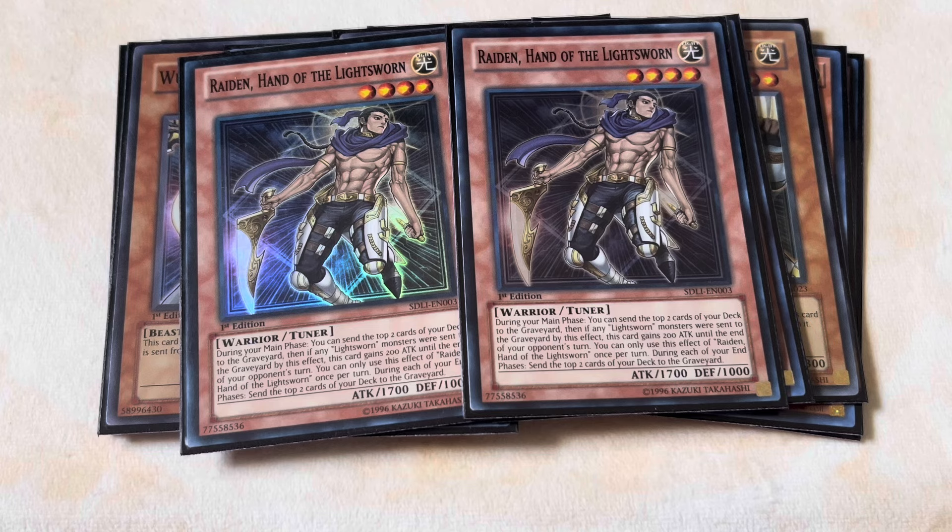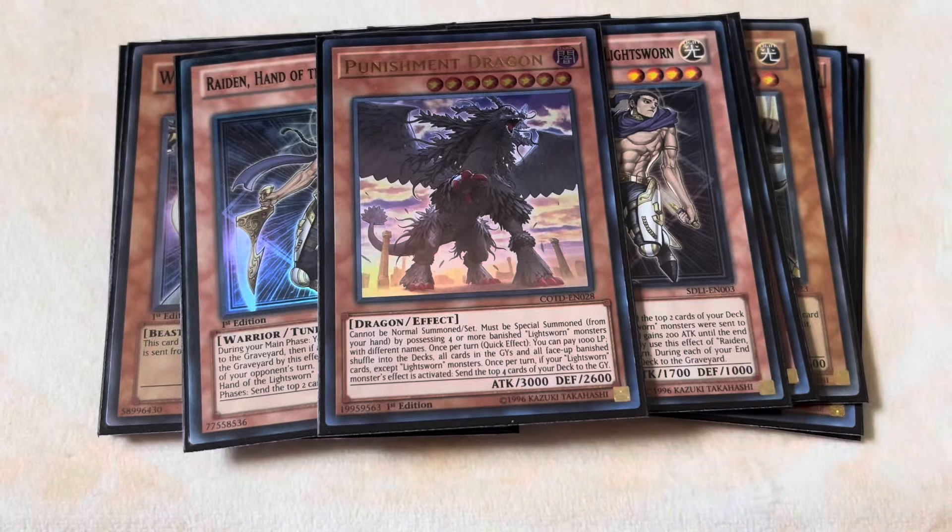For the final Light Sworn card, we're playing one Punishment Dragon. We're not playing Judgment Dragon because it is kind of a brick, let's face it. But Punishment Dragon is still really solid, especially because it's able to recycle all your resources. It's a level eight monster, so you can exceed into Zombie Vampire a lot more easily. Plus, I always want to have something you can search off of Dragonling — it just feels like a waste to have Dragonling and not have something to search off of it. One Punishment Dragon is all you ever need, and that's it for the Light Sworn portion.